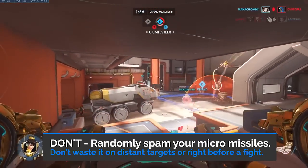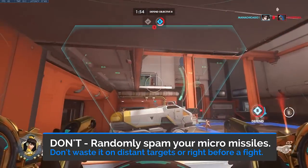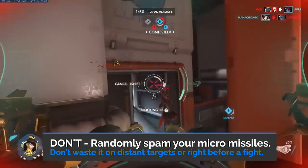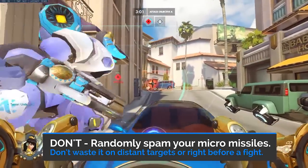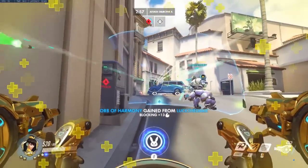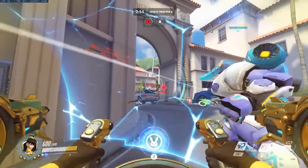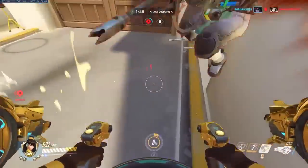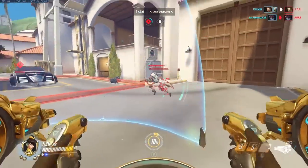The first tip is: don't randomly spam Micromissiles on distant targets that you have a low chance of hitting or can easily be healed up. The optimal distance to use your Micromissiles is around 5 meters. You can use it during the poke phase of the fight, but if you think you will have a more effective use of it within 8 seconds, save it. Have a plan and purpose every time you use it.